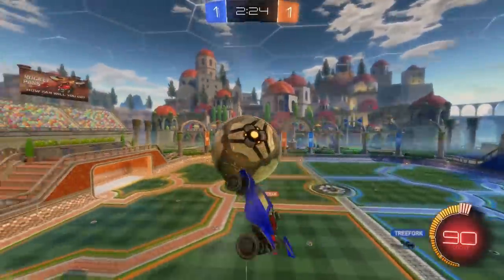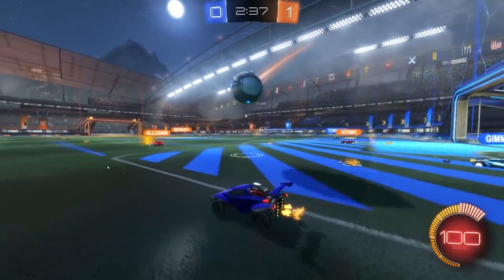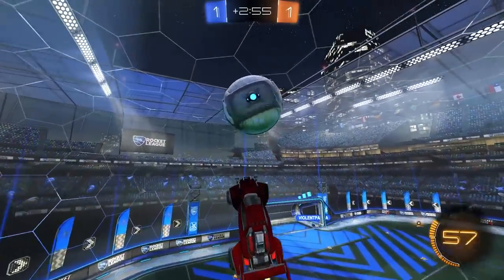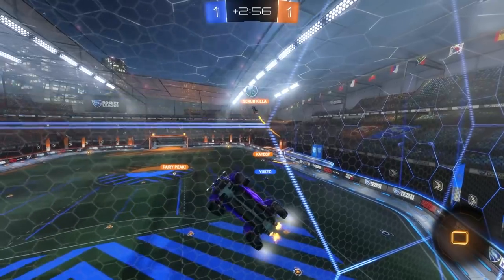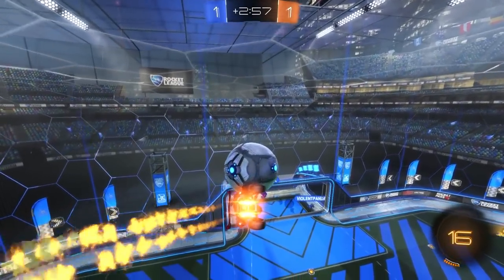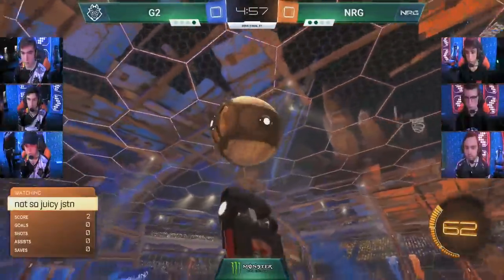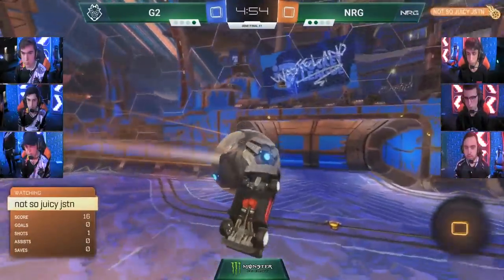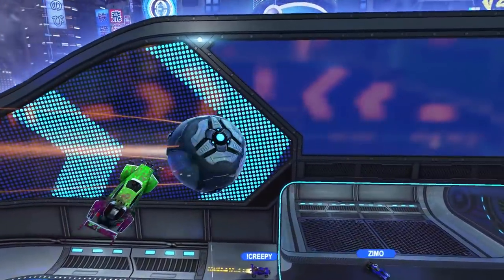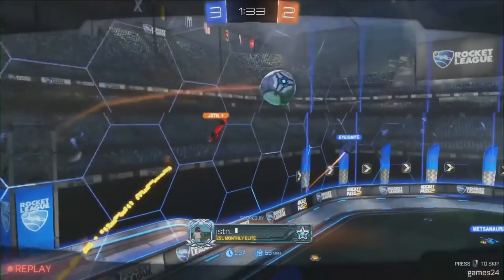Remember, the less boost your opponents have, the more effective your air dribble will be. Even at the pro level, air dribbles can still sometimes lead to goals — usually by sprinkling in a little extra dash of fanciness. Like faking they've run out of boost, tempting a defender to challenge for the ball, like poor old innocent Turbo Pulser here, and then yeeting it late into the far corner. Or by doing whatever the hell this is, courtesy of Justin. My favourite though is when these monsters time a dodge so they reach the ball at the end of their flip — it sticks to their nose like gum on nice jeans, allowing them to air dribble at full speed.